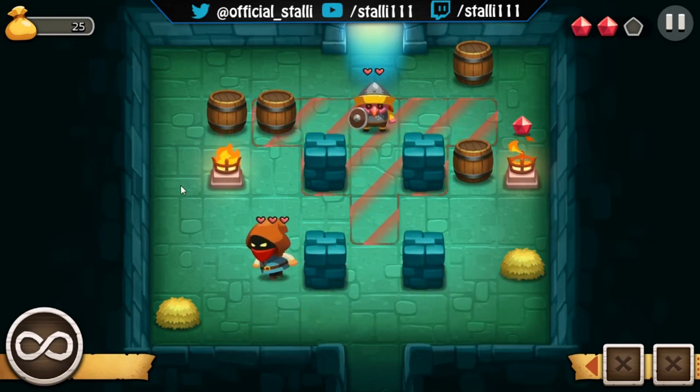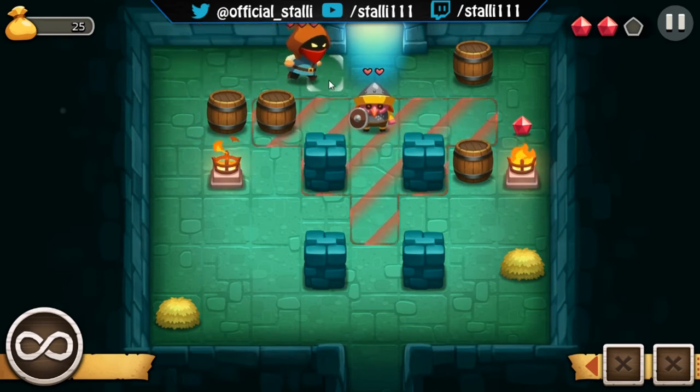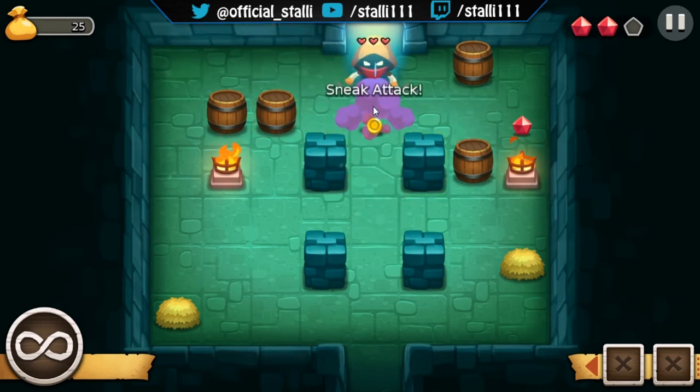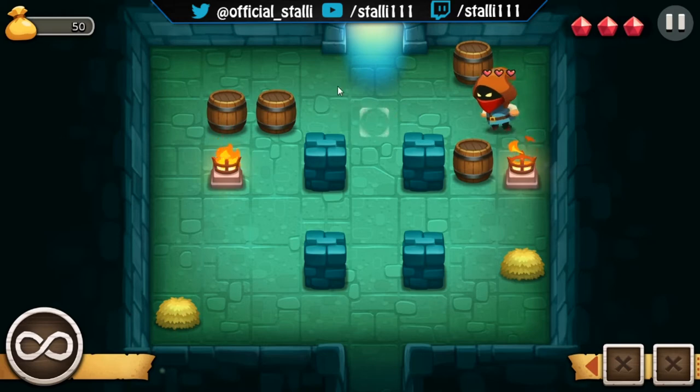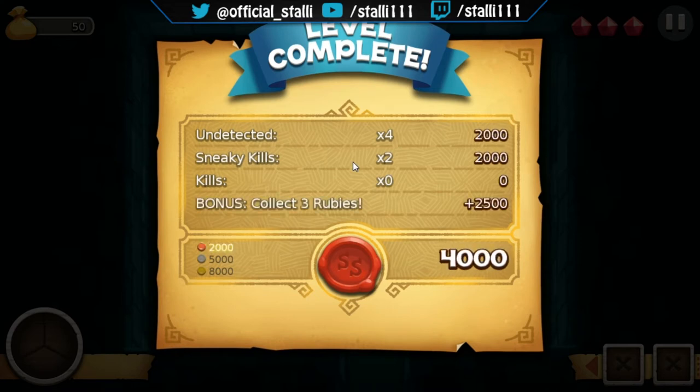At least we can defend ourselves now. Just wondering if there's anything going to be inside the barrels — it could be good to get some loot. We've got 50 gold. Level complete, undetected — times four. Sneak kills times two. No normal kills. We've got extra rubies — I was about to say rubles.